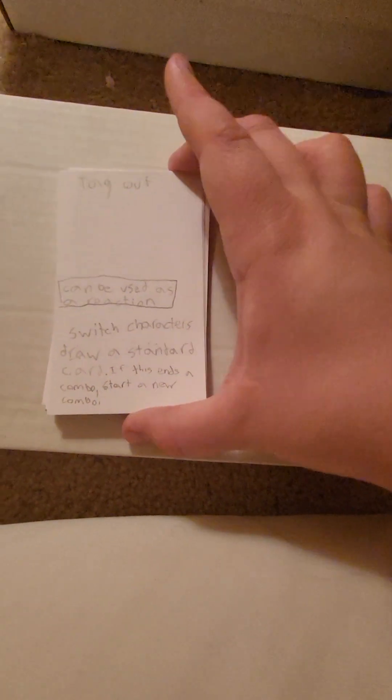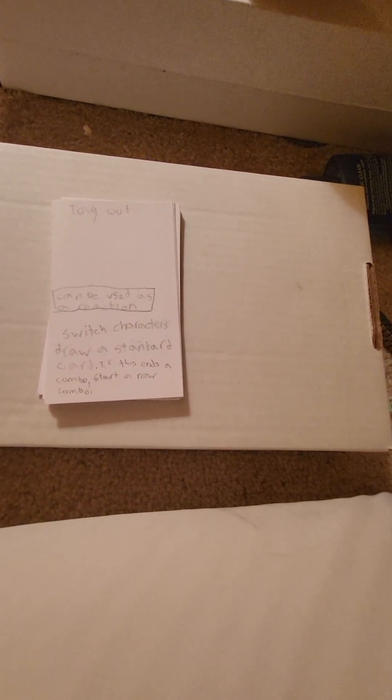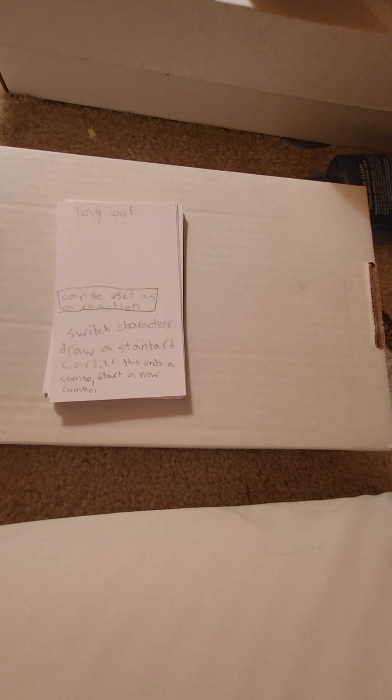Today we have a Sub-Zero type build and a Johnny Cage type build. Tagging out is going to be a central mechanic, especially with two players. It can be used as a reaction — so if you don't recall, when an opponent puts a combo face down and strings together their attacks, you can play a reaction before it. You could react to tag out, which switches in your other character so they can take the hits for you, and it also draws a standard card so you could draw a block and then block with that character.